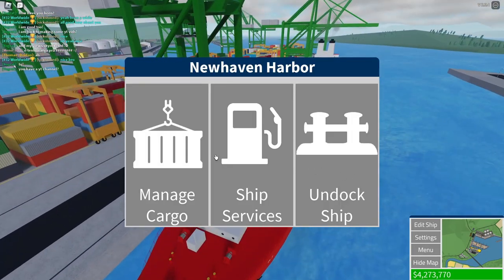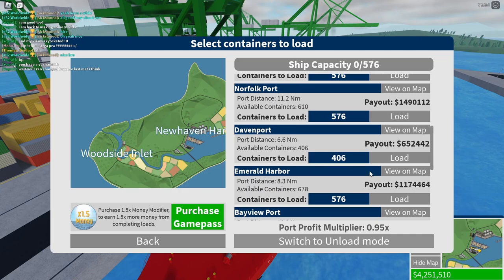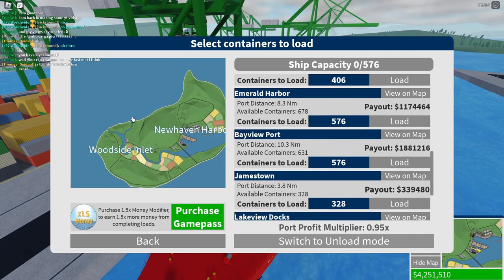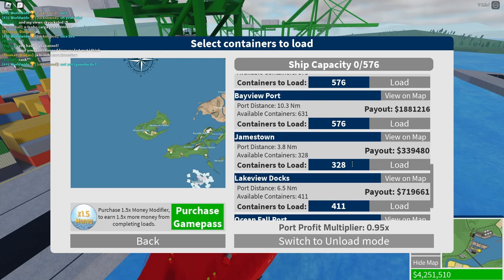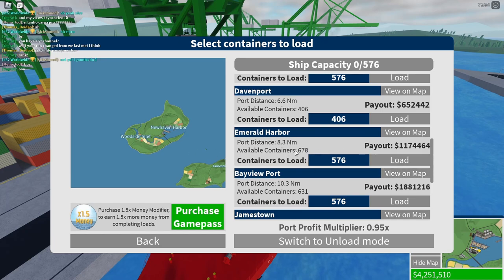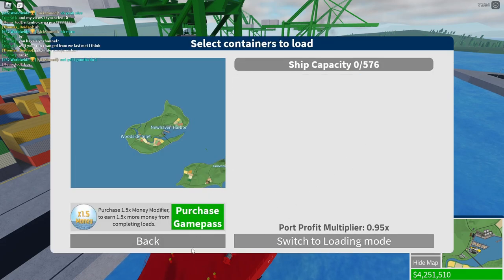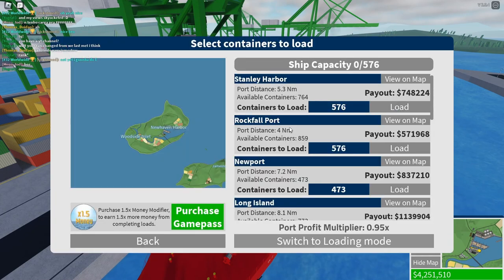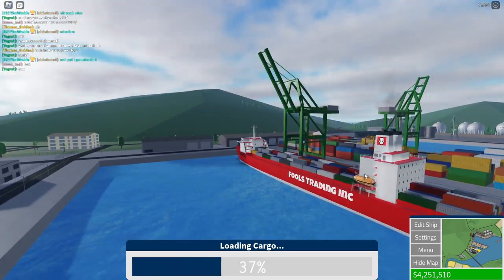We've stopped, so let's refuel so we have a full tank. My normal route is from New Haven to Emerald Harbor. We could go somewhere like Jamestown to Lakeview, but it's longer so it's just better to do this route. Port profit multiplier is 0.95. Let's load the cargo and head to Emerald Harbor.